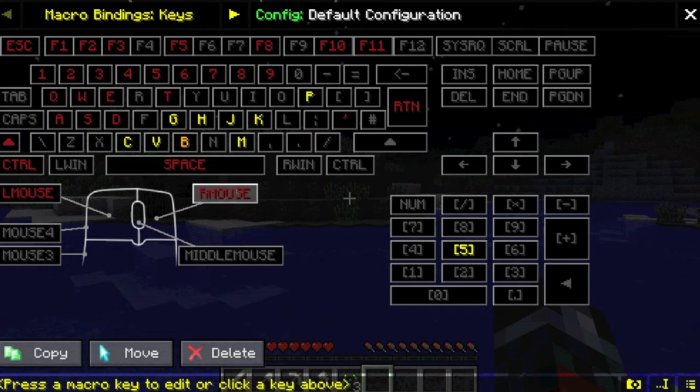So you can set it up as anything. The red means that it's already being used for something else — not for macros, but actual Minecraft. So obviously these are already being used. But anything that is gray on this entire screen, you can use.